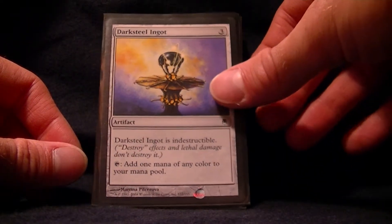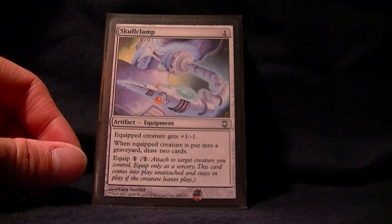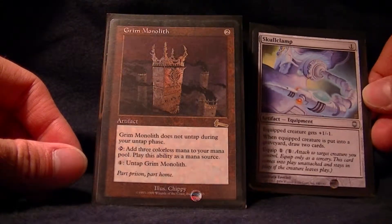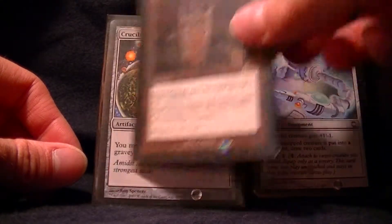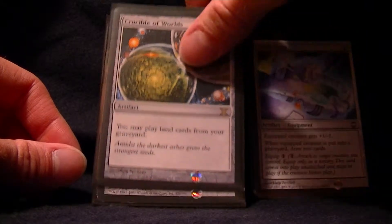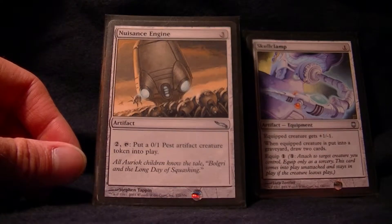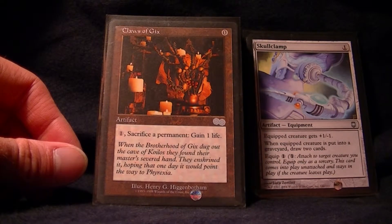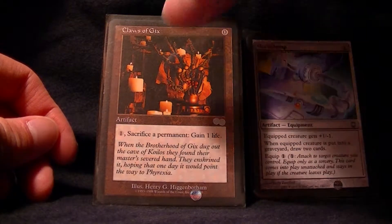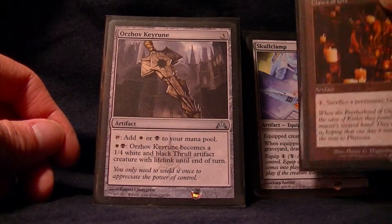Darksteel Ingot fixes colors and is indestructible. Skull Clamp is great because I'm drawing a lot of cards with it — there are little mini-combos in here. Grim Monolith provides tons of mana. Crucible of Worlds is great with Wastelands and any land destruction lands — you can cycle them and get them back. Nuisance Engine pumps out tokens. Cloak of Gix is zero to throw out there; sack a permanent, gain a life.